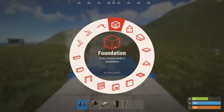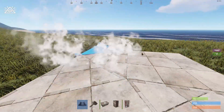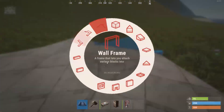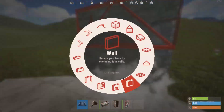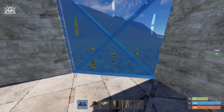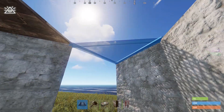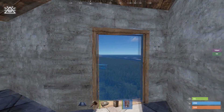Start by putting down your foundations, laying the footprint of your base. Add a half wall so you have a place to put your triangle shelf. After that, box yourself in with full walls — don't forget the door. You've got to stay protected in case you get jumped while you're building.